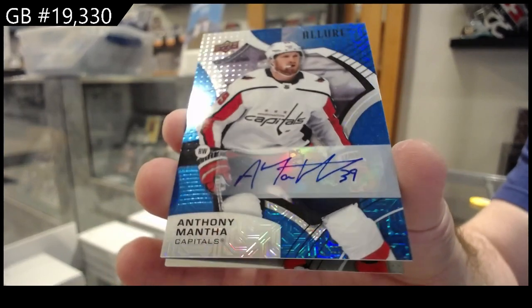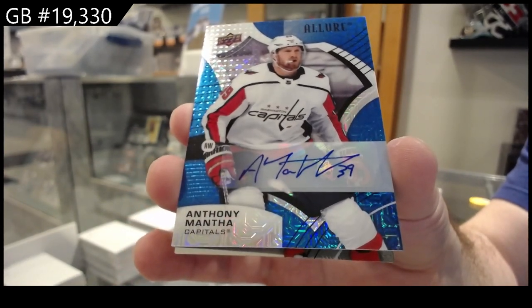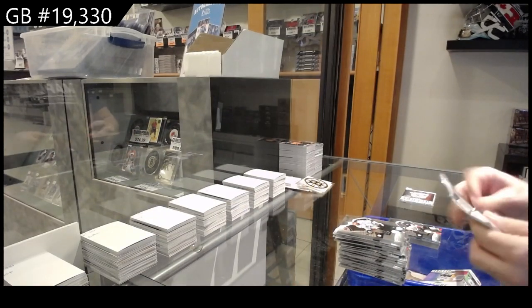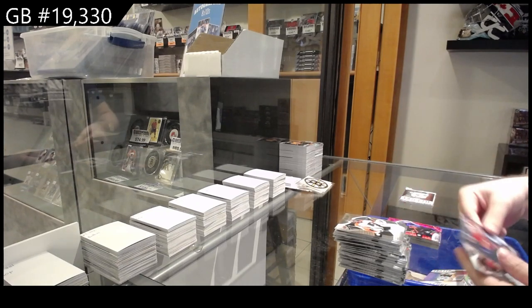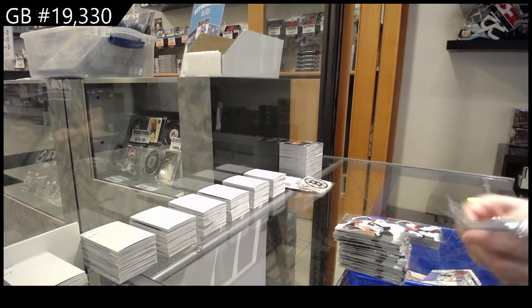Mantha autograph for the Caps — Mantha — and Zegras for Anaheim rookie. We've got a red rainbow Yamamoto for the Oilers, quartz rookie of Caufield for the Habs, and a Prosvatov for the Coyotes rookie.